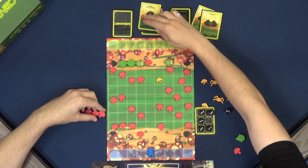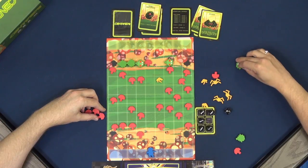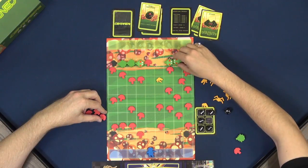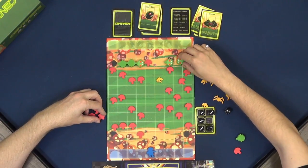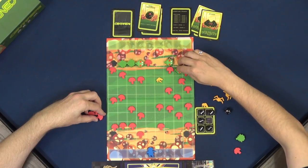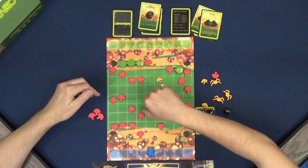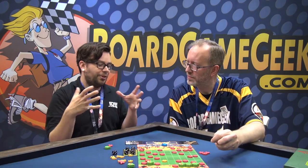The Centipede can also spawn a baby centipede — just a single piece — whenever a centipede piece is off the board. When two centipedes bump into each other, they treat it like bumping into a mushroom: one drops down and turns around. They'll keep bouncing into each other and rapidly descend the board. Having multiple small centipedes moving around is a real problem for the Gnome.